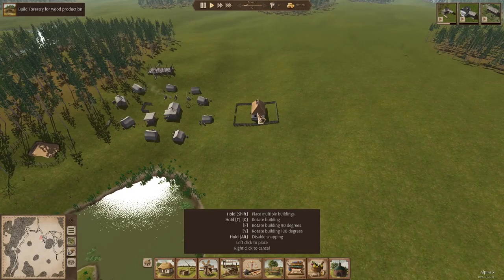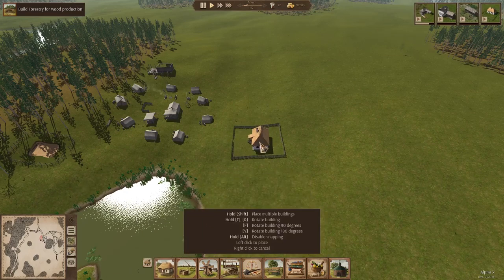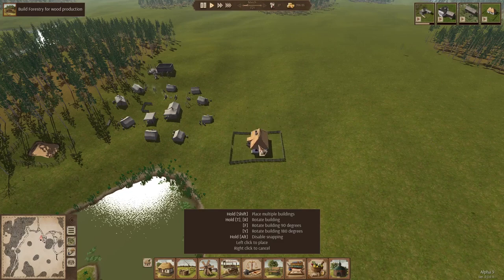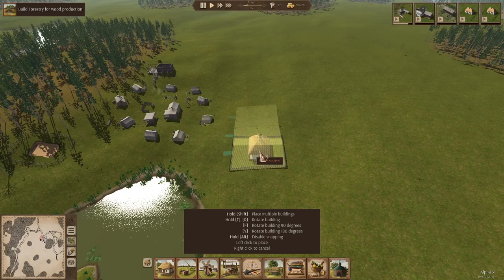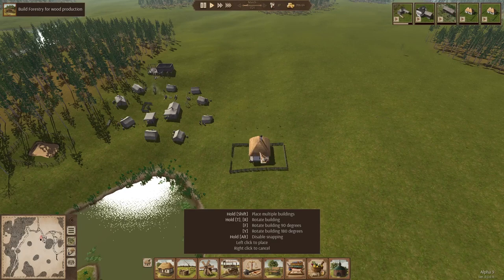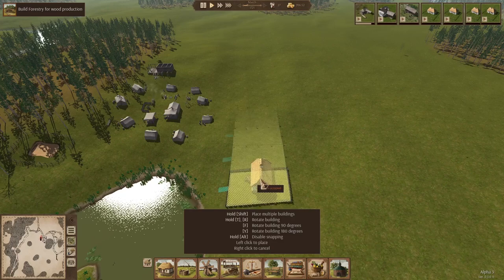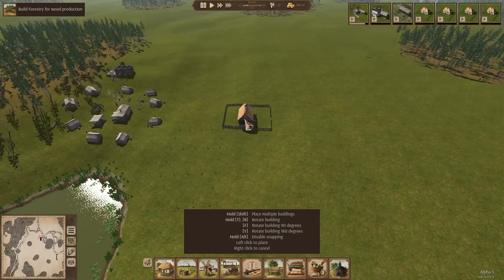You can place multiple buildings if you hold shift — that's what we're going to do. See how this is butting up against that plot — you can make it small, you can make it big, you can skew it if you have to account for different things. I like to kind of cram these in here. We'll do one more. Remember, we have nine families — yes, nine families — so we need to build nine houses. We'll do four on this side.